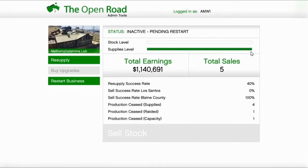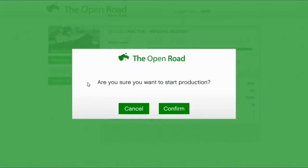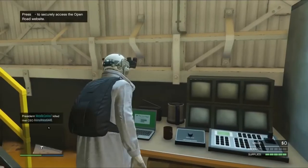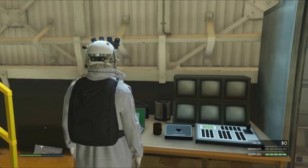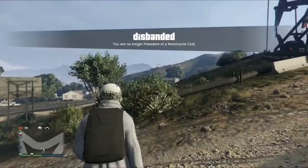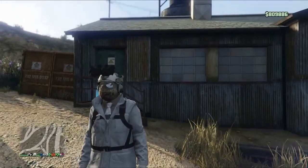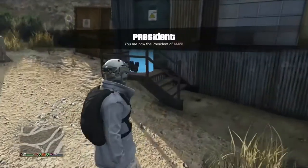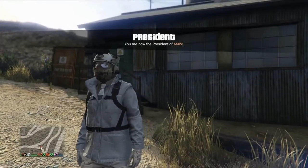Now we are going to move on to step ten: once you have the supply level full, register your business — that's step ten. Step eleven: back out of the computer, open your menu, go to your MC and disband your MC. Then walk outside — you want your staff to come to the factory. They will not show up unless you step outside. This works on any factory; I tried every factory and every factory works.